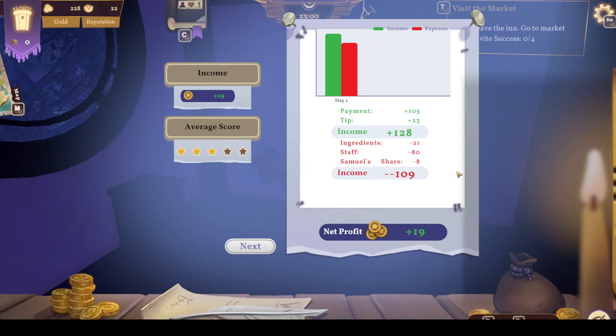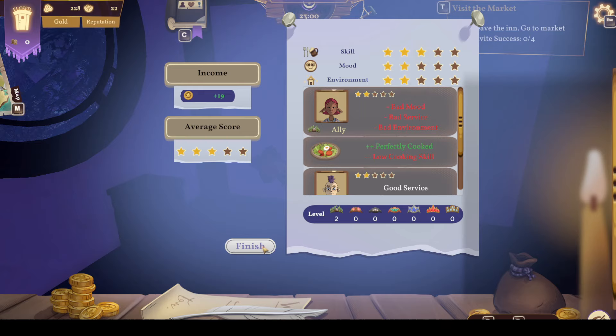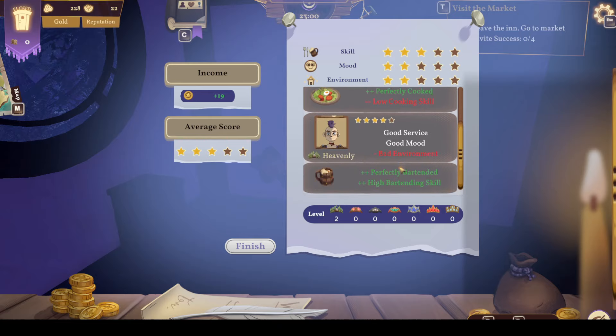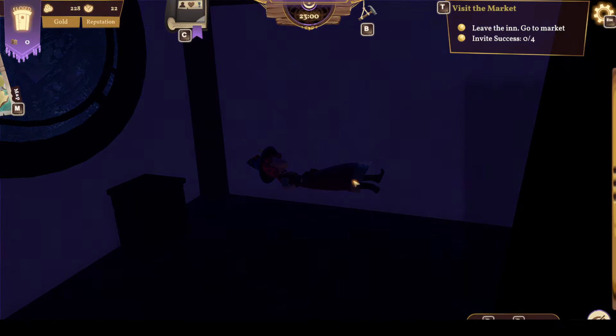I'm assuming we're gonna get a better bed. Sam's share. Oh, it's only eight. Ingredients and staff - net profit 19. Bad service, bad environment, bad mood. Good service, good mood, bad environment. The environment does need a lot of work - that's fair. Day two, we're gonna need to work on some decor.